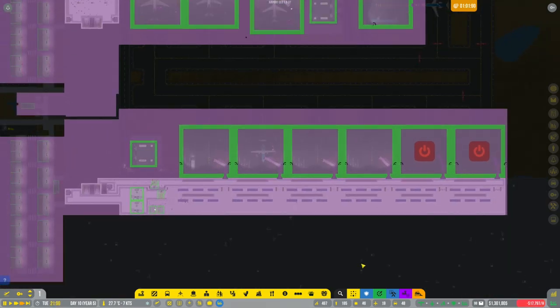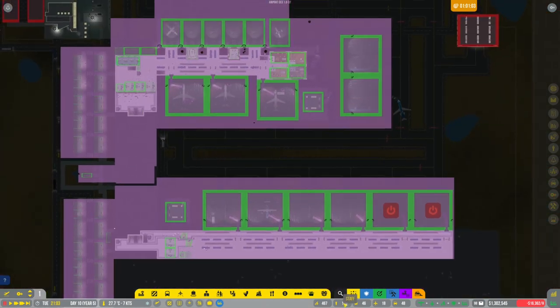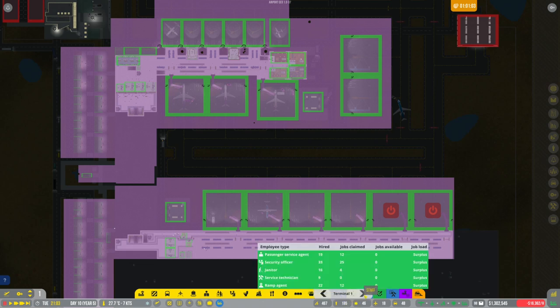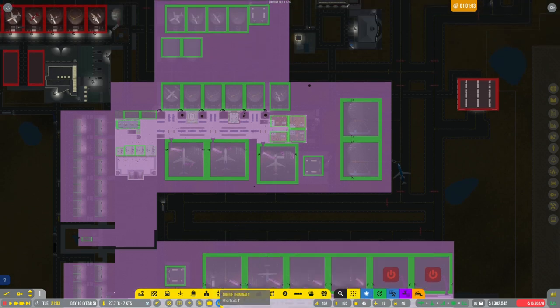Let's pause and look at things. You can click to see all your staff or go by terminal. Terminal one has 19 hired passenger service agents with 12 jobs claimed, 33 security with 25 claimed, 16 janitors with 4 claimed, plenty of technicians, and 22 ramp agents with 12 jobs claimed.